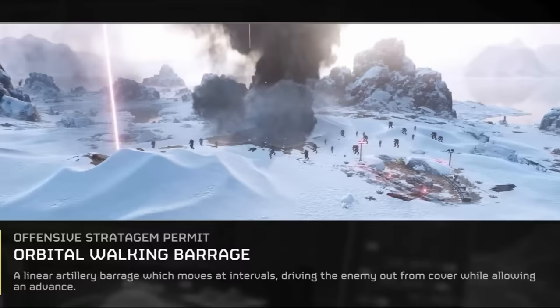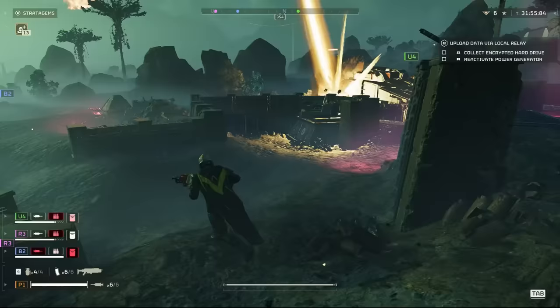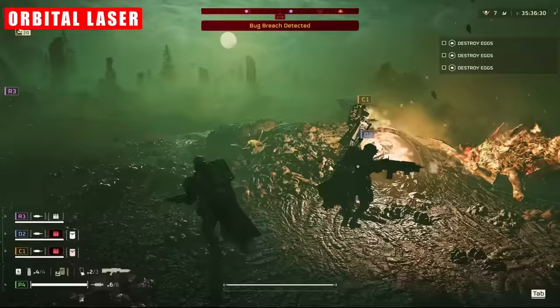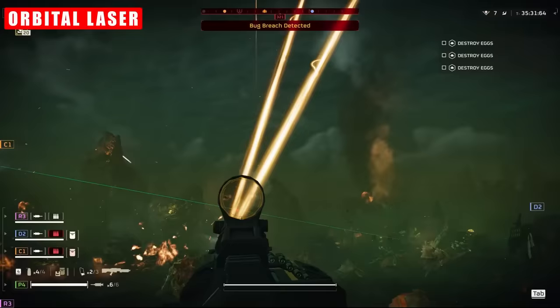First up, the Orbital Laser — bringing a more literal meaning to the phrase 'beaming your enemies down.' This is one of the strongest Orbital stratagems you can use, and in my opinion, one of the coolest and most flashiest in the game. Its call-in time is incredibly swift, and just like a laser should, it gets to work on the ground incredibly quickly.